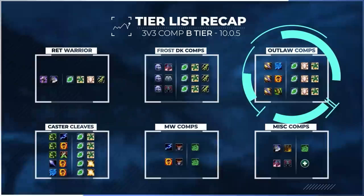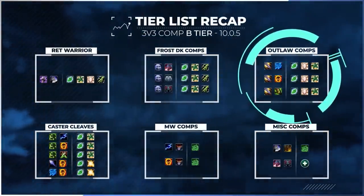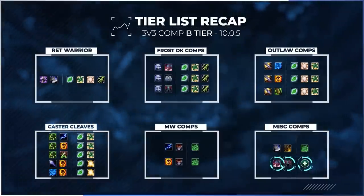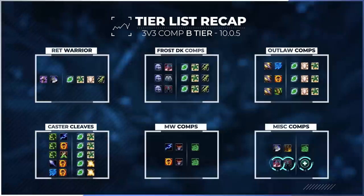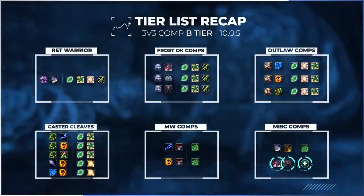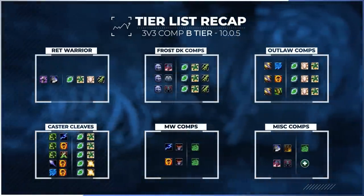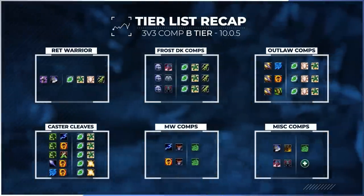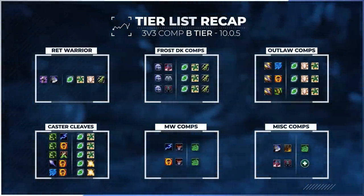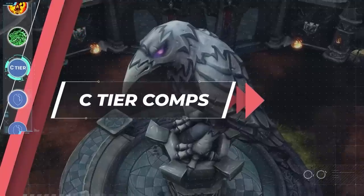With that we have our recap of the B tier for the 3v3 meta. Even though we didn't include a full breakdown, outlaw has a few options in the B tier which are all just variations of the best assassination rogue comps. We've also included another devastation evoker comp. Generally speaking, evokers need some form of AoE stun in order to cleave, and lots of defensive support since they are so squishy, which makes demon hunters an excellent partner. Any comp listed here is what we consider average — quite viable even up to the highest ratings, but might encounter a few more problems compared to comps mentioned earlier in this video.